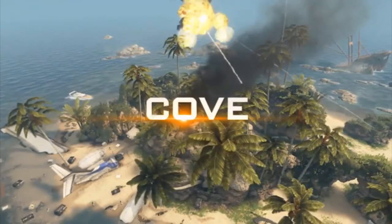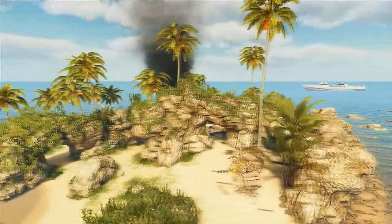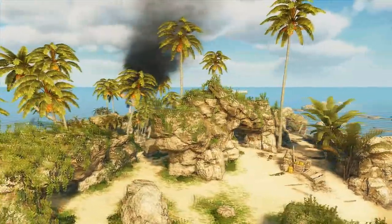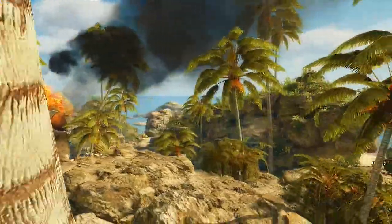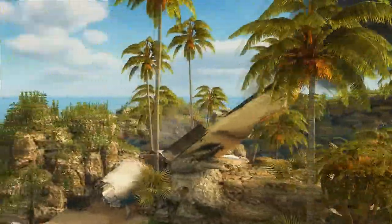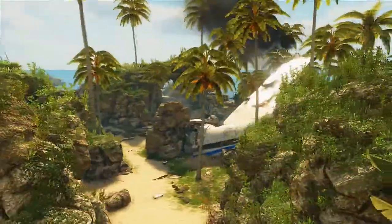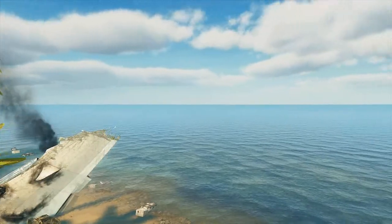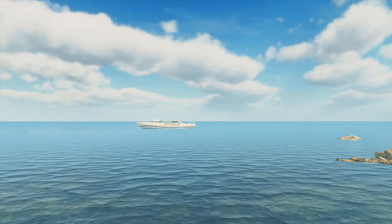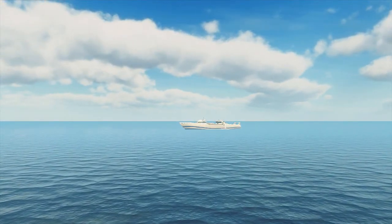The next map is Cove. A lot of people were saying this was just going to be a knock-off of Crisis from Black Ops, but it's not. This is actually a tiny island with a little plane wreck in the middle, and so far I love this map. There's not a lot of cover or elevation — it's a more linear, flat type of map, but it's very high pace and that's what I really like. The best part is if you pan out, you can see a cruise liner in the distance — that's the map Hijacked. It's really cool that they added that little Easter egg.